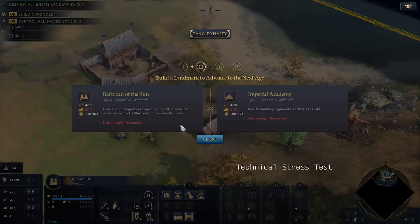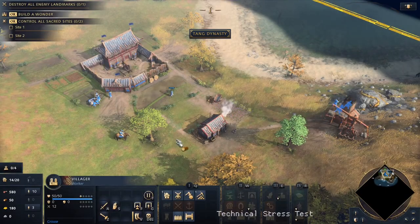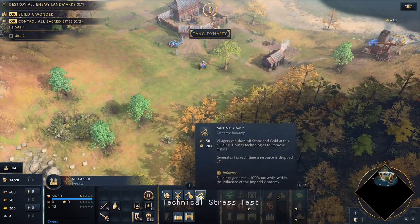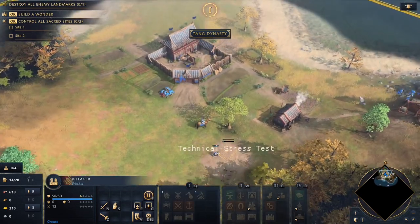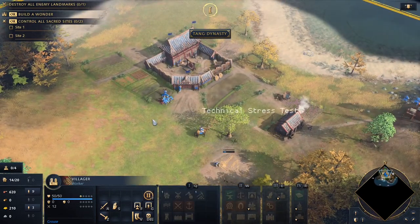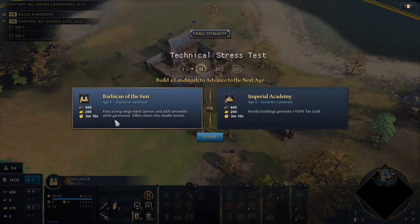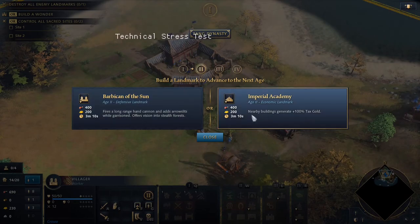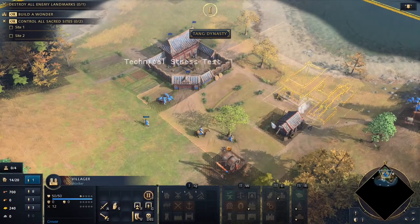We can actually drop in — no, we don't have quite enough gold, never mind. Let's get a lumber camp. Now we can go up in the ages. Long range hand cannon, add arrow slits while garrisoned, offer vision into stealth forest. Nearby buildings generate 100% taxed gold — oh, that sounds good!